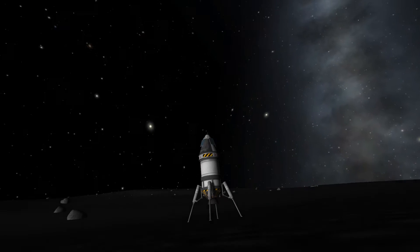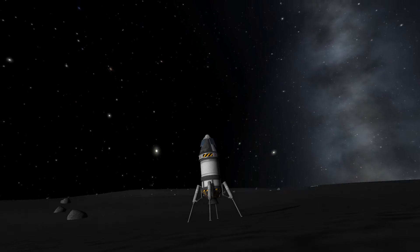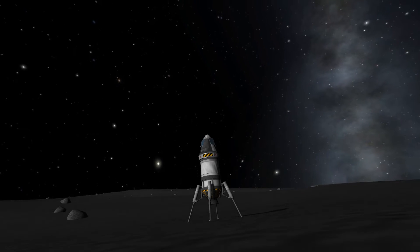There are a ton of ways to land on the moon in KSP, but do you know the most efficient way? Tread carefully — there's a reason it's called the suicide burn.